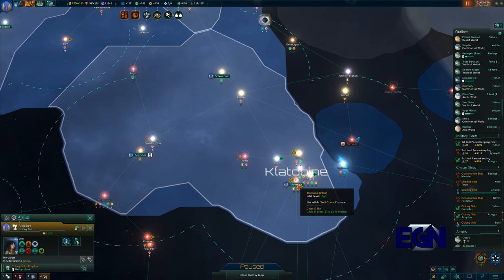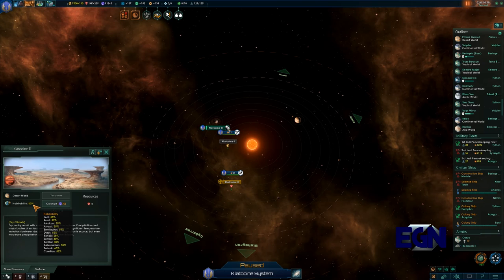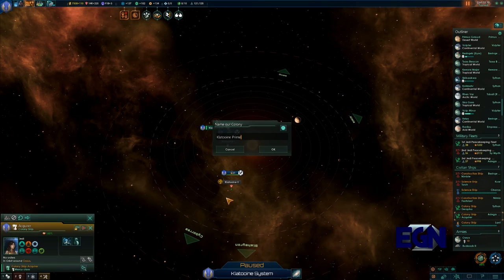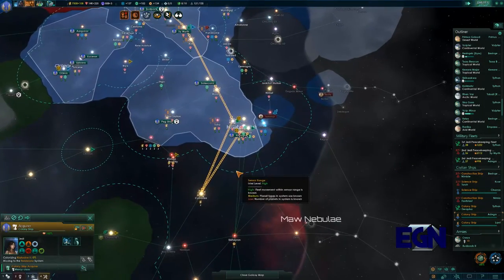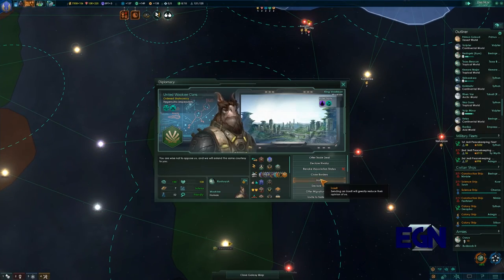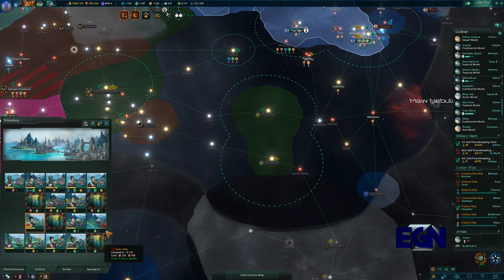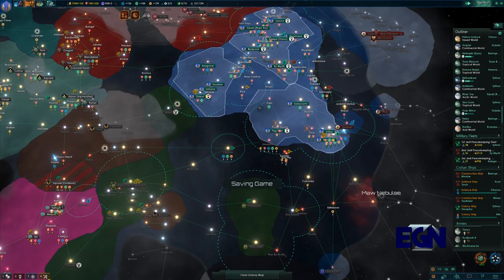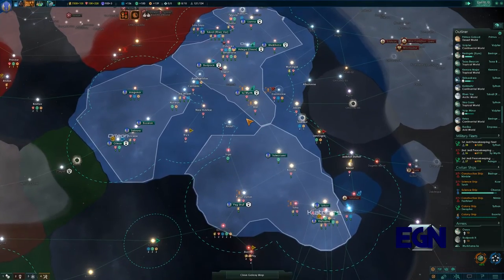There's another colony ship that needs to go down here - the planet is 60% habitable and mainly Zabraks would settle here, but we're going to colonize it regardless. This is Toon 2. Look at the size of the Wookie Clans - I love them. We asked to be their vassals but we must be at peace first, so that's not going to happen anytime soon.